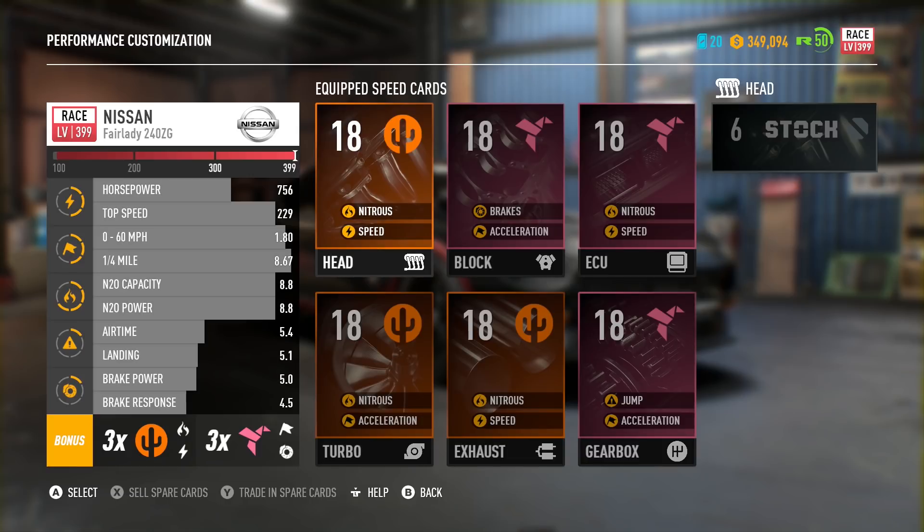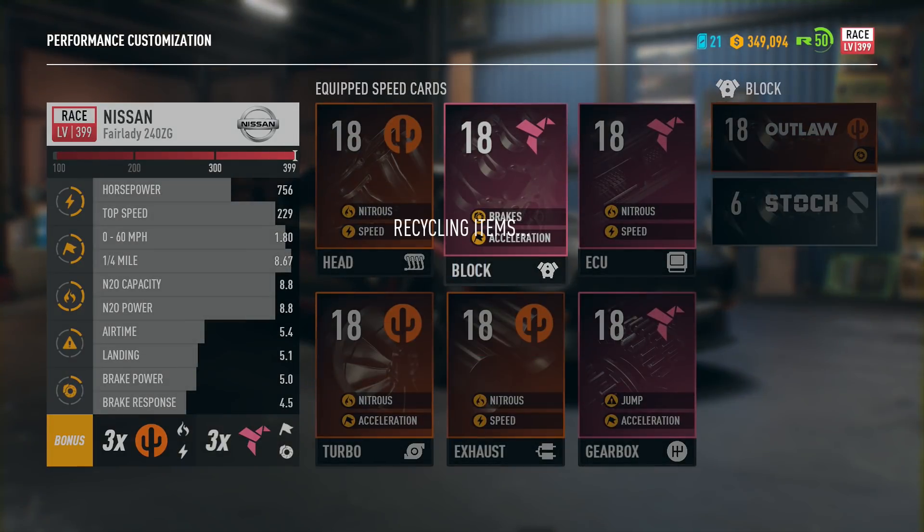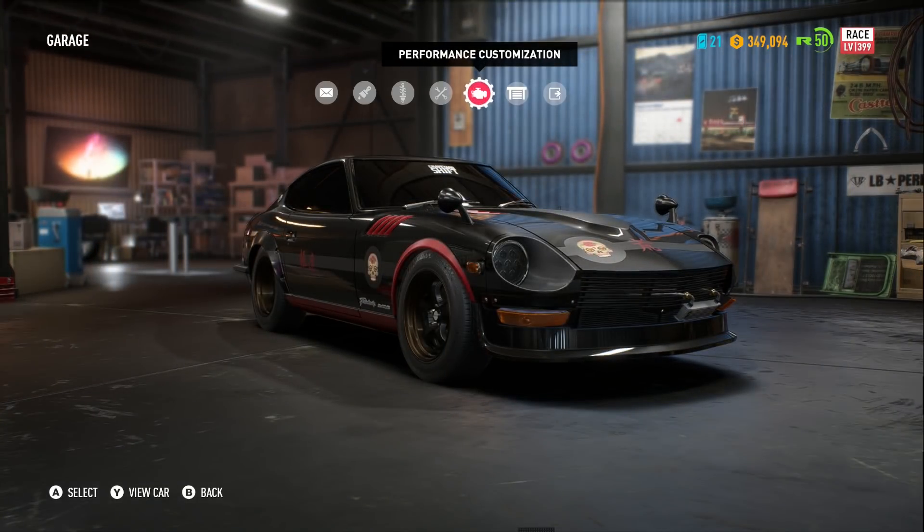As you can see, triple Outlaw, triple Chidori parts - they're actually pretty good. Overall, I think this is a very, very fast car. 0-60 in 1.8 seconds, not too bad, 229 top speed, and the handling is actually very good in this thing, which is what I want to talk to you guys about in this video, so I will go ahead and pretty much take this thing out and test it.